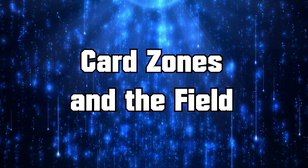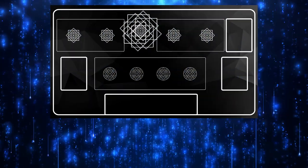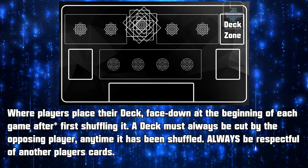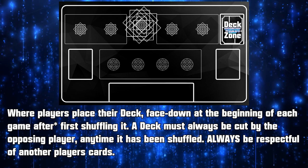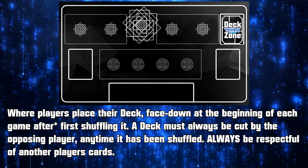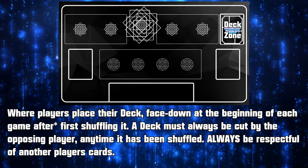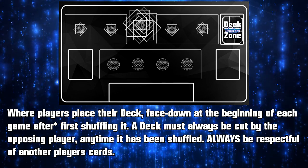Card zones and the field. Going from right to left, here we have the Deck Zone. This is where players place their deck face down at the beginning of each game before shuffling. A player must always cut the opposing player's deck if and when it has been shuffled, but always remember to be respectful of other players' cards.